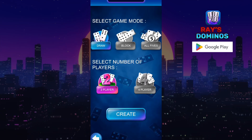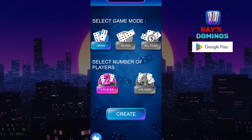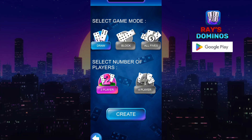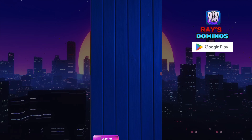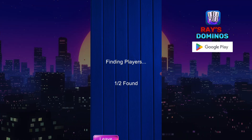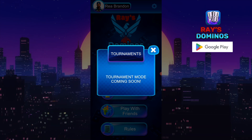In the multiplayer you can see Draw, Block, and All Fives. You just play anybody who's playing those games — you can play against them. I play All Fives, that's what I mostly play. This is how it looks when you're waiting for somebody on the multiplayer.